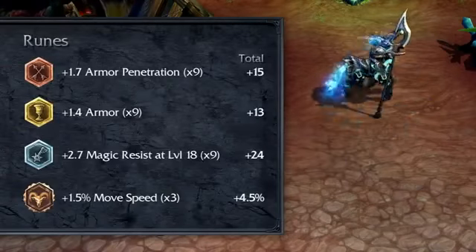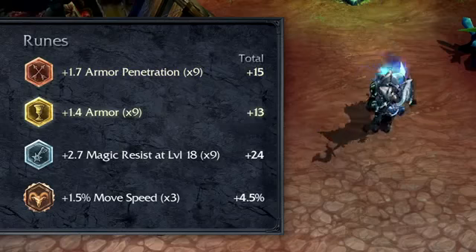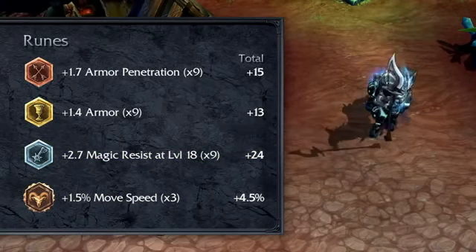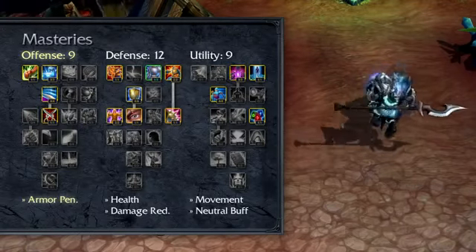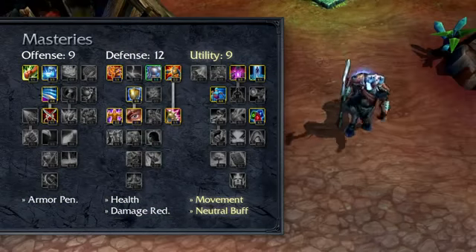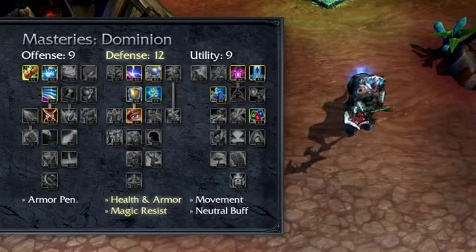Try to build a mix of damage, toughness, and mobility through your runes, masteries, and items. For example, I take armor penetration marks, flat armor seals, magic resist per level glyphs, and movement speed quintessences. I recommend 9/12/9 masteries, taking armor penetration in offense, health and damage reduction in defense, and movement speed plus neutral buff duration in utility. When not jungling or in Dominion, drop the minion-specific masteries for extra armor and magic resist.